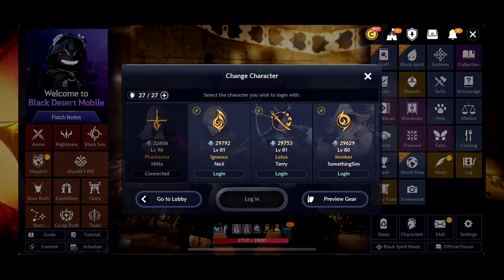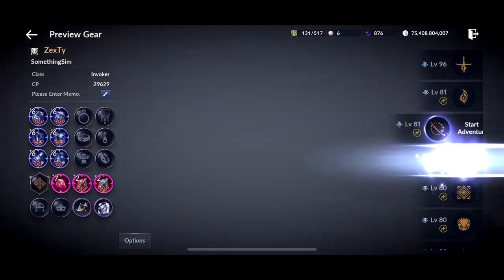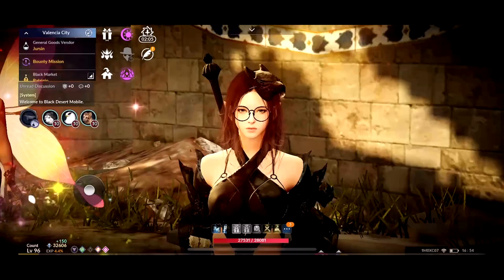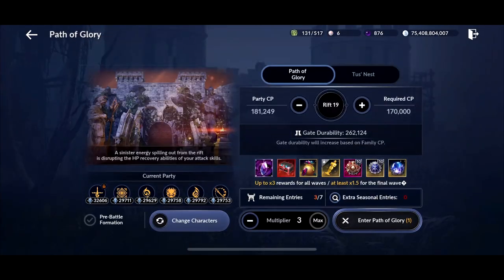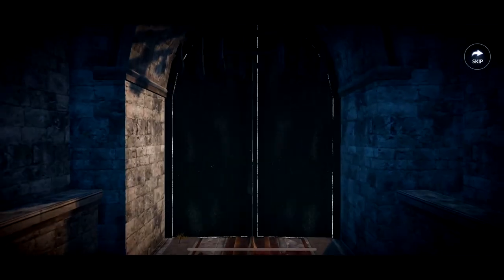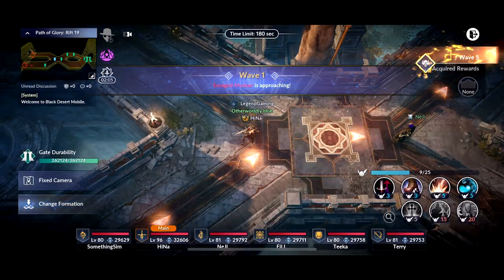I'm going to be lowering my CP to around 180,000 CP for my whole team. As you can see, I took off all my jewelry and my emblem for all of my characters. This should bring me right around 180k CP. Taking off the jewelry will affect my stats in terms of movement speed, attack speed, and things like my Ahib Sarat owls, but I'll make it work.